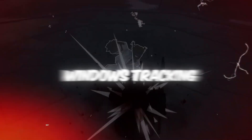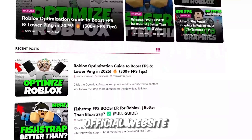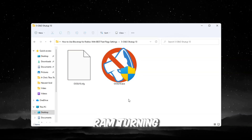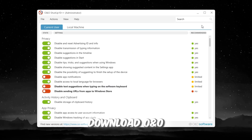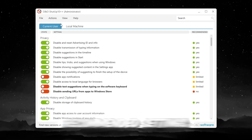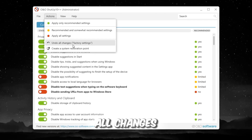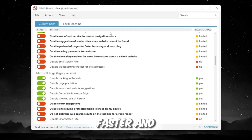Step 6: Turn off Windows tracking and telemetry for faster Roblox. You can get all the files from my official website — link in the description. Windows runs background telemetry which uses CPU and RAM. Turning it off improves FPS, reduces lag, and increases privacy. Download O&O ShutUp10, open it, and click Apply Only Recommended Settings. Skip creating a restore point if one already exists. If something breaks, open the tool and click Undo All Changes. After this, your PC will run cleaner and Roblox will perform faster and smoother.